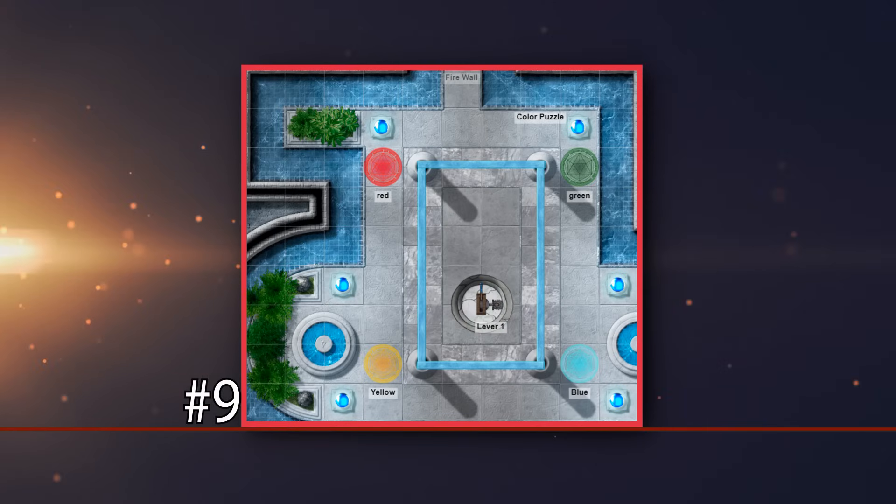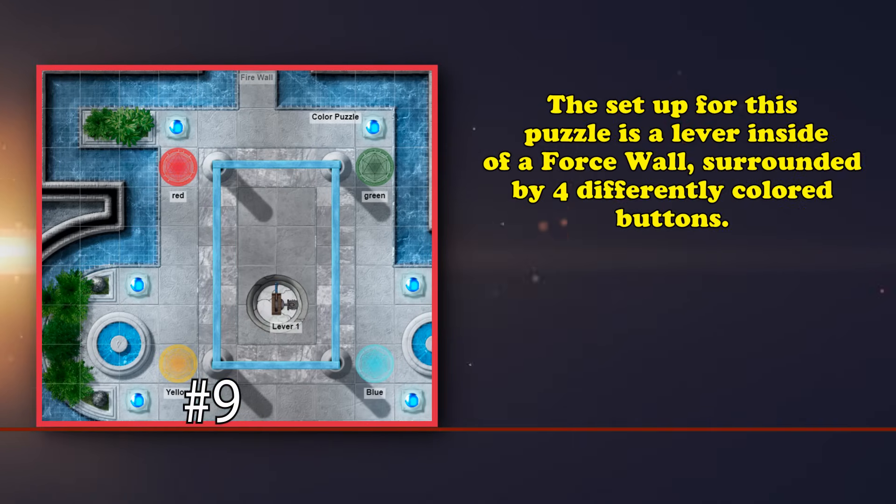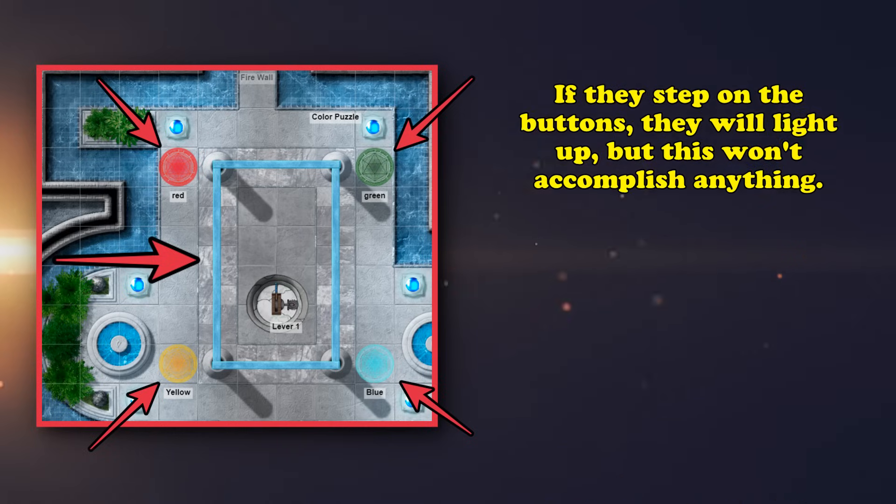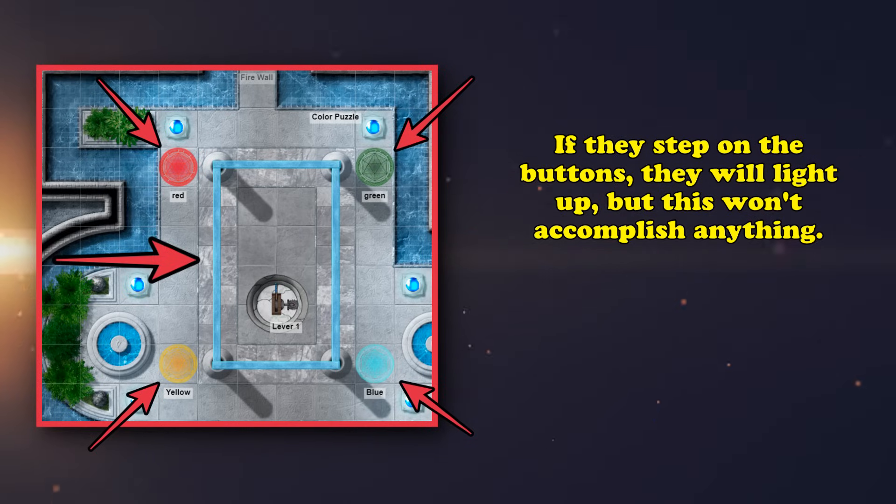At number 9 we have the force wall color puzzle. The setup for this one is a lever inside a force wall that also has 4 colored circles surrounding it. The solution is to simply push hard enough through the force wall in order to go through, as it's not a real force wall — just an invisible wall that has some resistance to it. If they step on the colors they will light up, but it doesn't matter what order they step on them because they don't actually do anything.